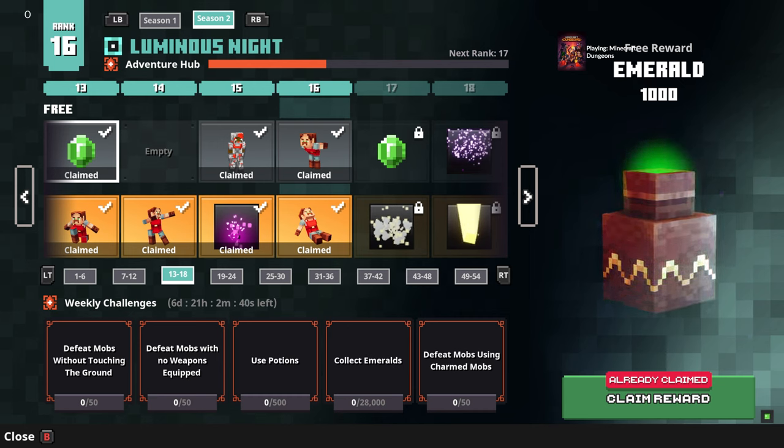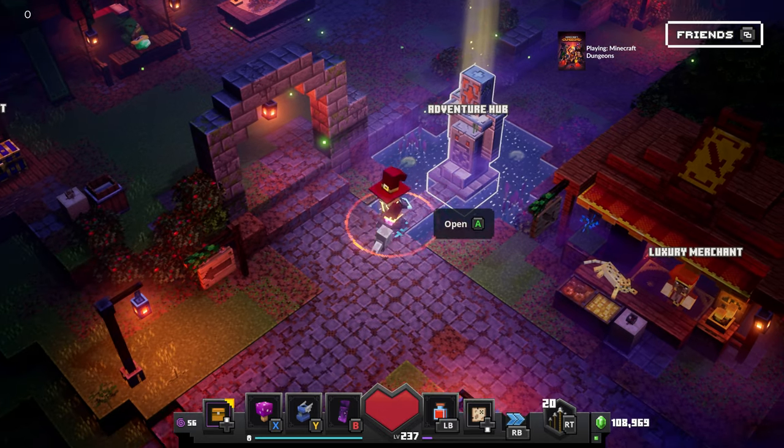The challenges are: defeat mobs without touching the ground, defeat mobs with no weapons equipped — that's easy, you just unequip your melee weapon and use potions — 500 times though! Collect 28,000 emeralds — I best get started right away! And defeat mobs using charmed mobs.